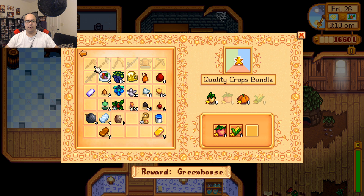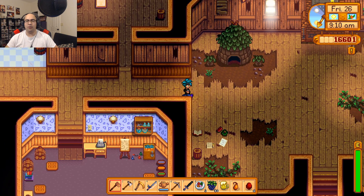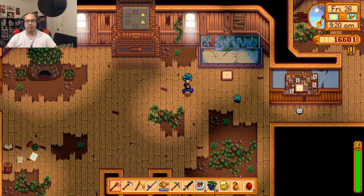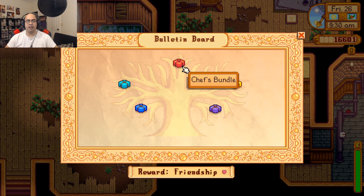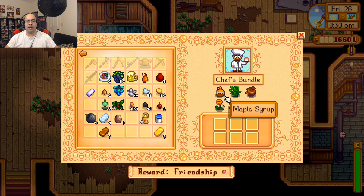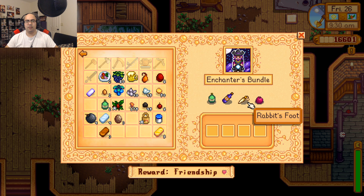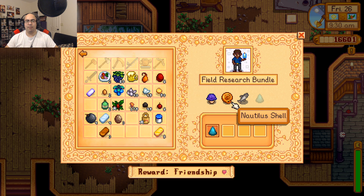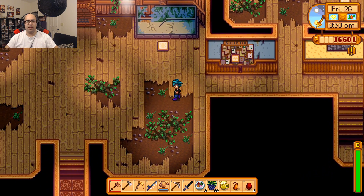I don't know what this guy needs money-wise. All sorts of stuff I don't have — truffle, fried egg. Where do you get truffles? I don't even think I've seen a poppy yet. Rabbit's foot, pomegranates — we need to plant pomegranates. A chub. Okay, there's just random stuff, we just gotta focus on it.